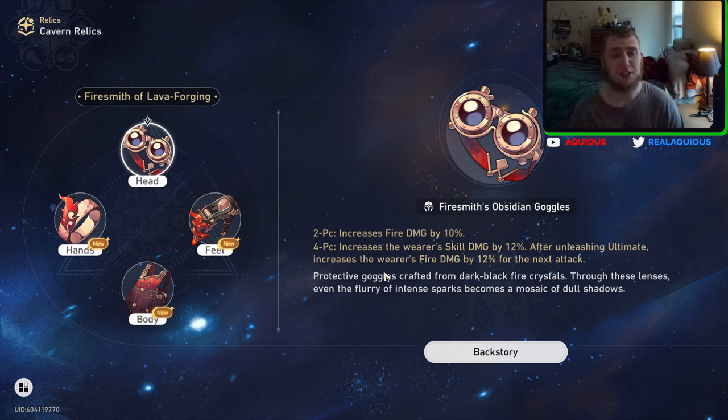For the fire one — this is the Firesmith of Lava Forging, the fire set. It increases fire damage by 10% for the two-piece, and for the four-piece, it increases the wearer's skill damage by 12%. After unleashing their ultimate, it increases the wearer's fire damage by 12% for the next attack.